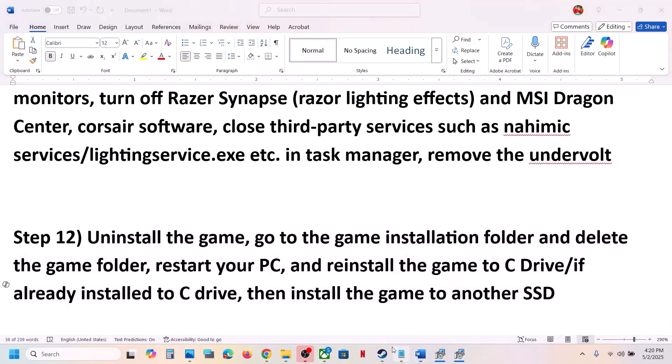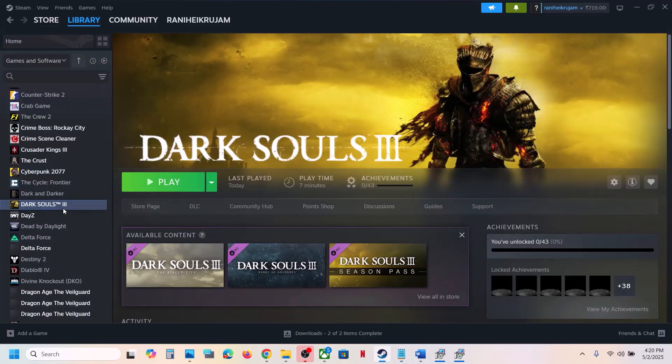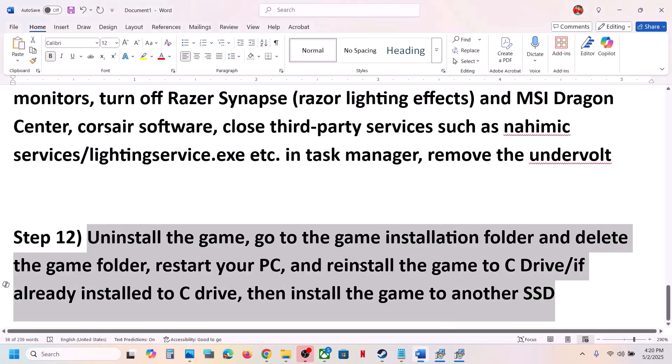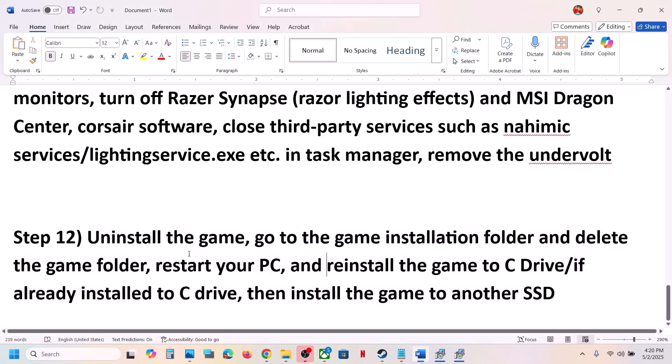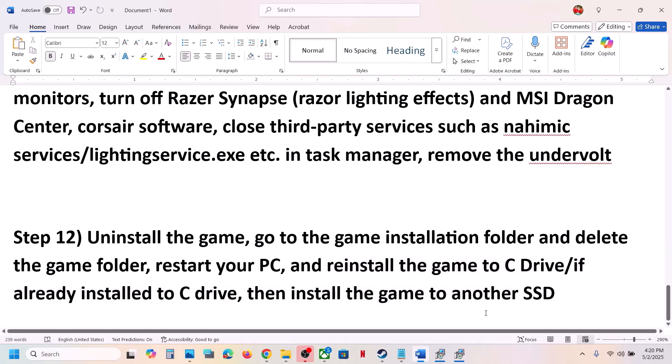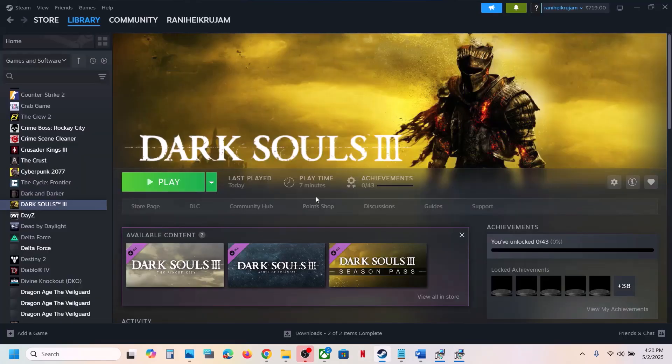The last step is to uninstall and reinstall the game to a different drive. Right-click the game, select Manage, click Uninstall. After uninstalling, go to the game installation folder and delete the game folder. Then install the game to C drive if it was on D or E drive, or to another SSD if it was already on C drive. One of the steps shown in this video should help you run the game successfully. Thank you and please like and subscribe.